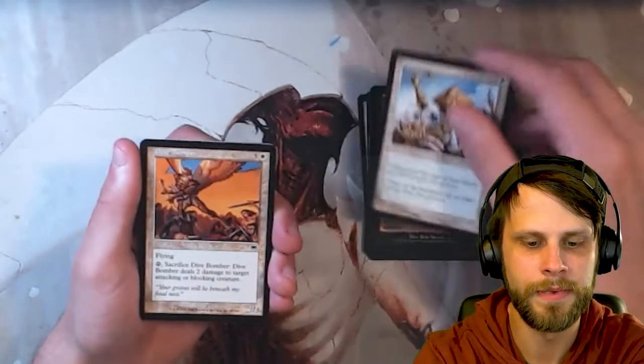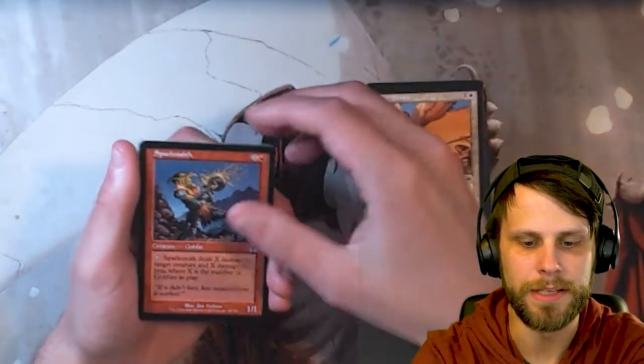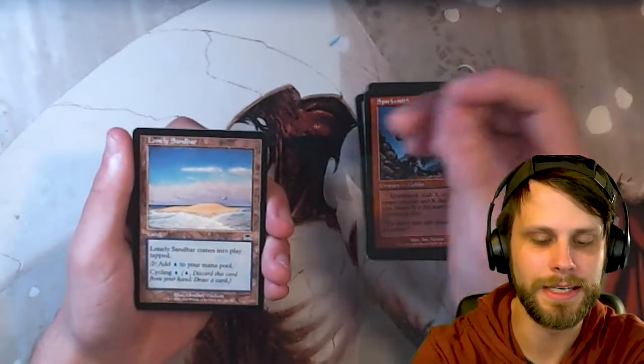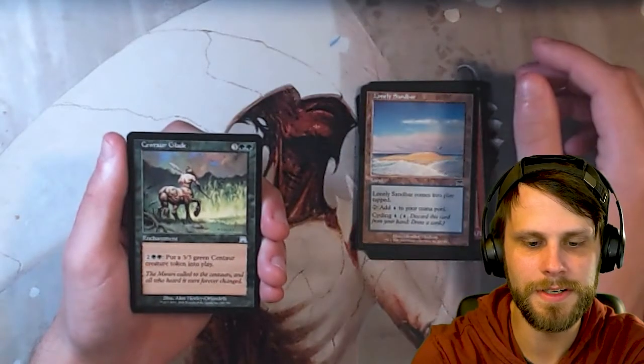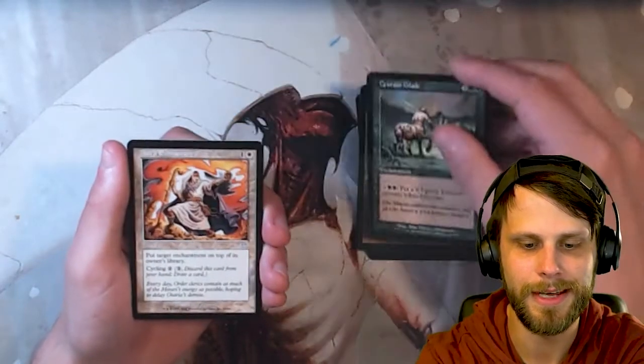Siphon Soul. Defensive Maneuvers. Dive Bomber. Sparksmith. Lonely Sandbar — that's right, we have the cycling lands in this set. This was actually a really fun cycle, I thought, so I'm very happy to see that. Our first uncommon is Centaur Glade — nice little enchantment, popping out those Centaurs. Not bad.